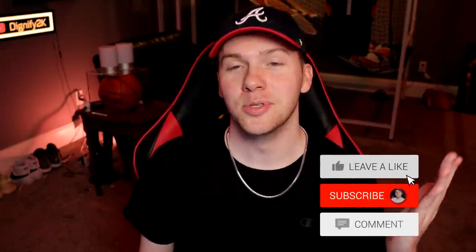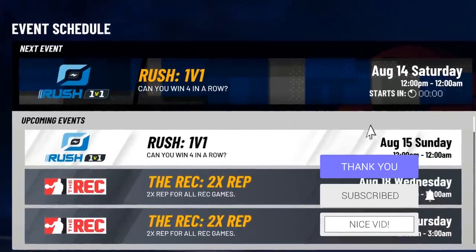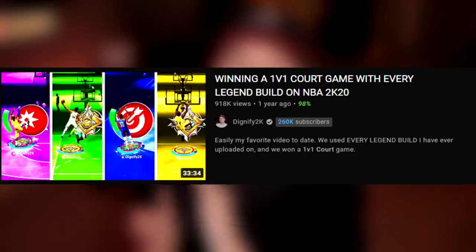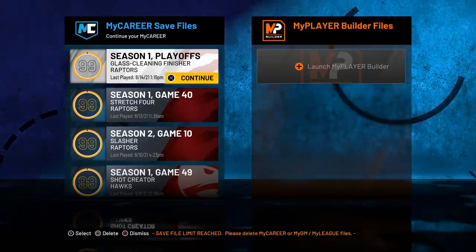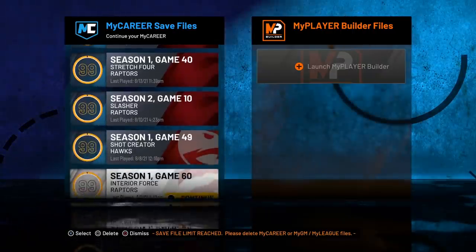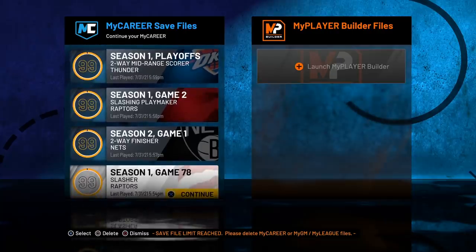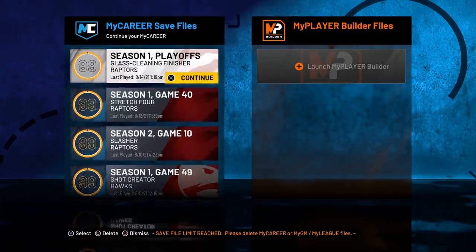Alright, so we know NBA 2K21 is coming to a close. There really hasn't been too much to do, but I've had this event circled on my calendar for a minute. If you guys remember, last year we did a video where we brought all my legend builds to the 1v1 court and we won a game. Today we're going to take it up just a notch. We are going to be attempting to win a 1v1 rush event — that's four straight games with every single build that I have.